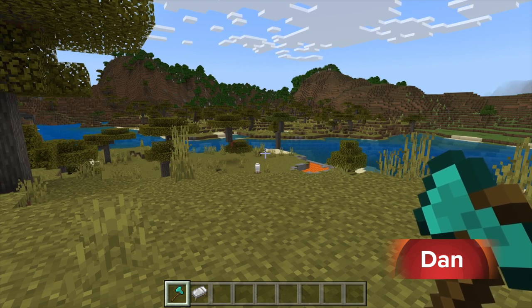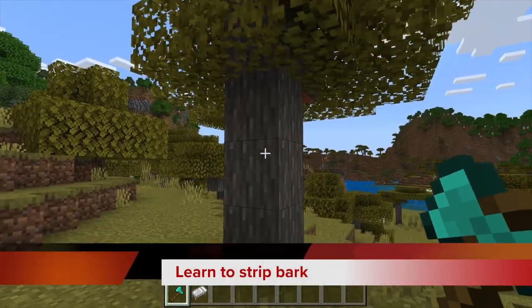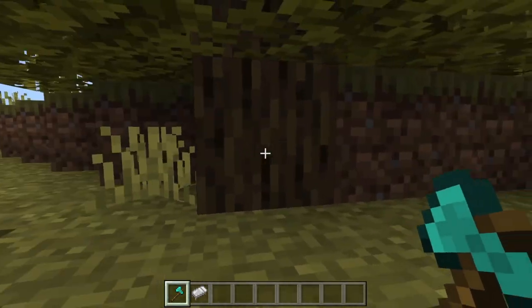Hey everyone, welcome back to Grab a Gear, where Jared and Dan play Minecraft. I'm your host Dan. Today we're going to be stripping some bark off the trees. As you can see, I have an axe ready, and I'm in creative mode right now, but this will still work in your normal modes.